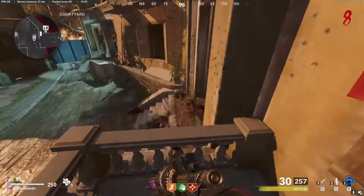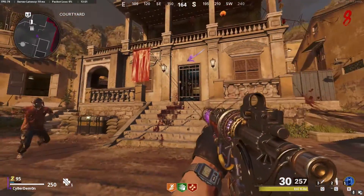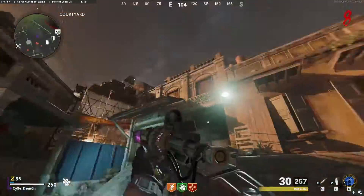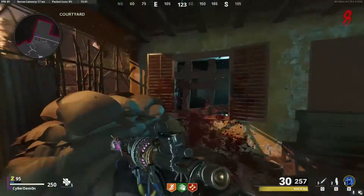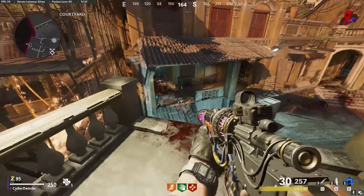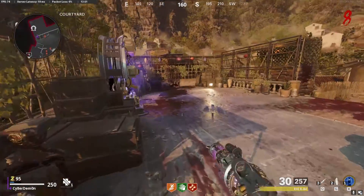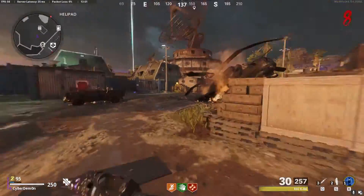You have to keep this one and this one closed — they are the same door, but you have to keep them closed. To go to the teleporter, you come up here, you run, you do like that, and then you jump up and go there.